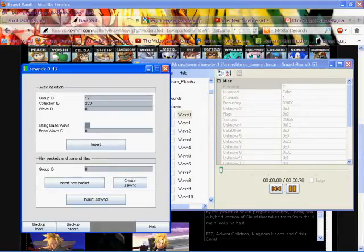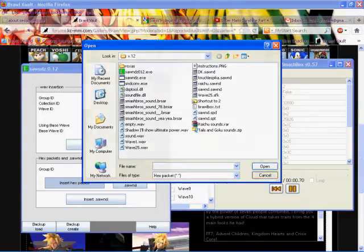Down here it says hex packets and .sond files. For insert hex packet, I'm assuming that's if you get a hex packet that comes with the file — when you download a character and it comes with the hex packet and not the sond file, you just click insert hex packet and go find the hex packet.